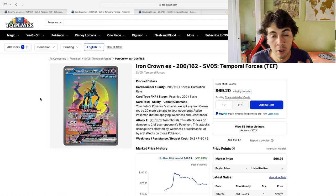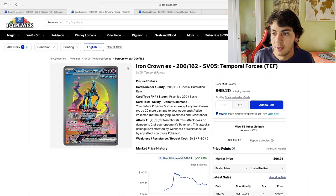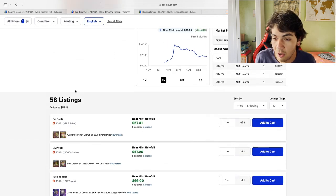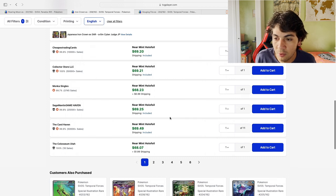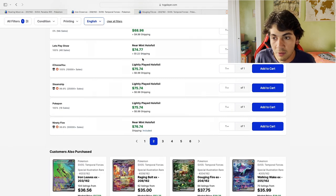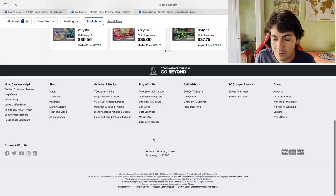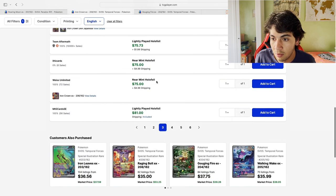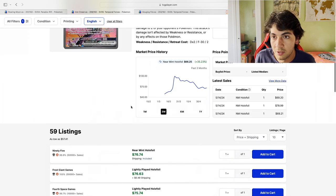Before we move on to Gust of Fire and then Running Moon and compare the different levels of supply — here you can see Iron Crown is selling for 70 dollars on TCGPlayer. The lowest listed are at 70 dollars; there's one seller with 11 cards, which is a quite significant level of supply. But as soon as you go to page two, they're all single listings and you quickly move up to 75 dollars.